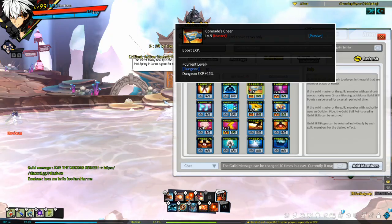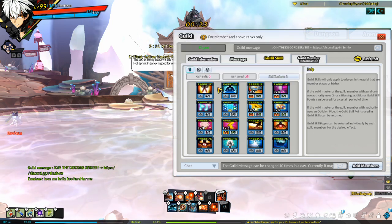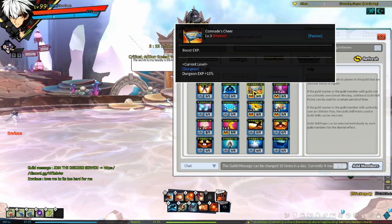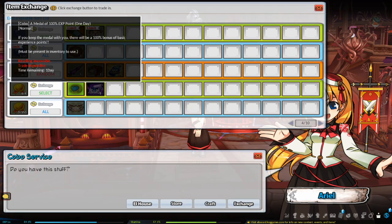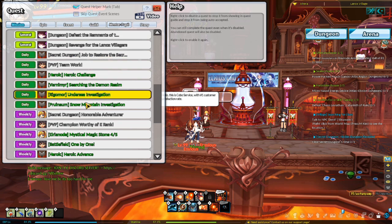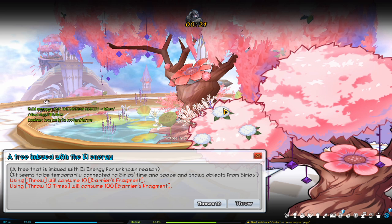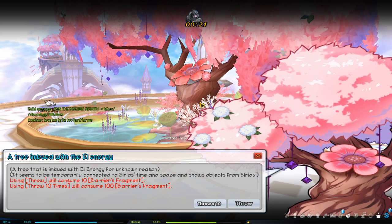To boost your EXP gain, equip the title Rules of the Jungle or Guardian of Secret Close Space, and get the Hot Spring buff by teleporting to Spirit Falls or Charming Geysers — either stand in the water or talk to Serena to buy the buff. Also join a guild; some guilds invest skill points into EXP, giving up to a 15% EXP boost. You can also get a 100% EXP boost medal from Ariel for five Elrianode Wards, which you earn from daily or weekly SD quests or by tossing Barrier Fragments at the tree in Ellie's End.